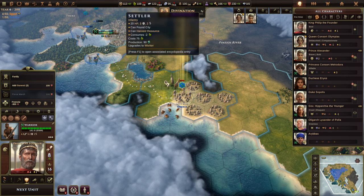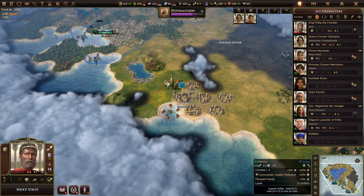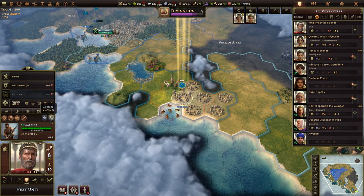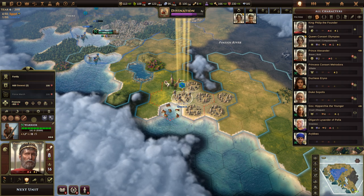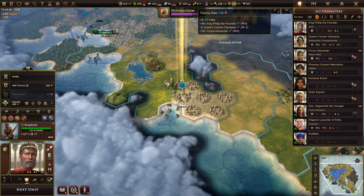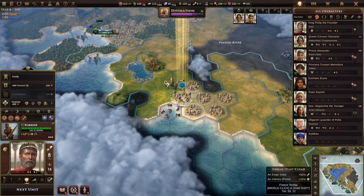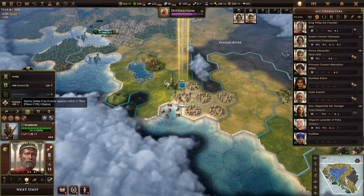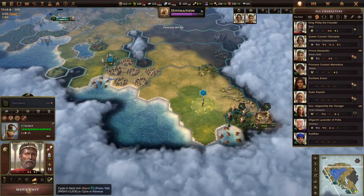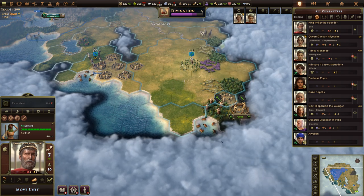We're still one year away from the settler being created in Pela to move to the city site. The warriors are now level three with Combat One and Two — they need 300 training for level four. We could add Philip as general but I don't think that's necessary until someone is making a move on us. Let's keep them on sentry. The scout picks up 10 gold finding lavender, then 30 gold harvesting horses.